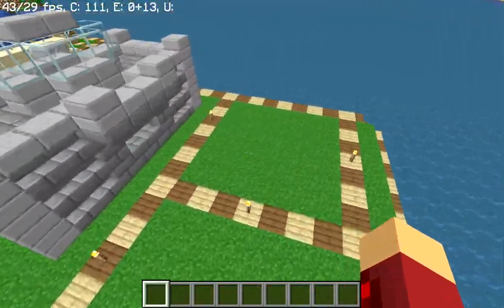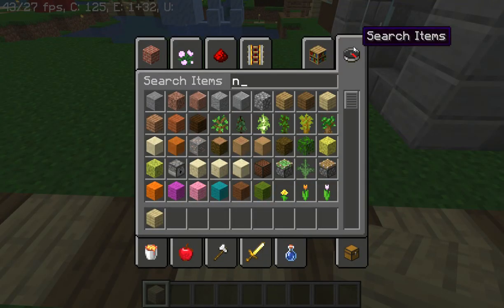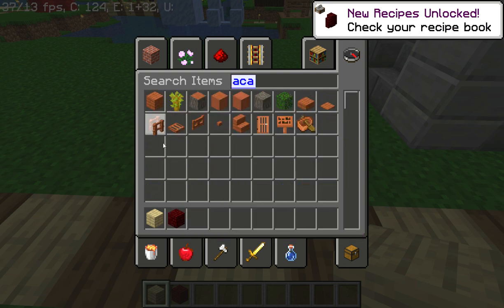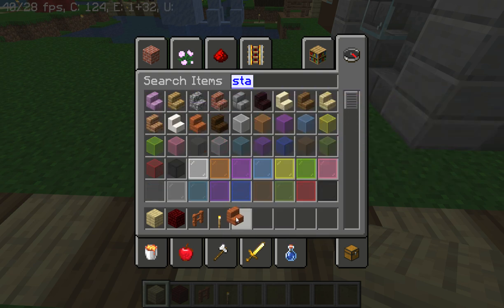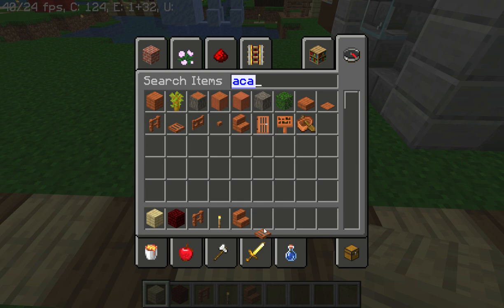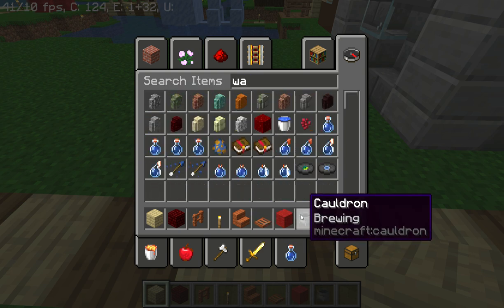So what we're going to do now is we're going to do this one just to get this block area done. It's pretty simple. For this you'll need birch planks, red nether brick, acacia fence, torches, acacia stairs, acacia trap doors, red wall, and a cauldron with water.